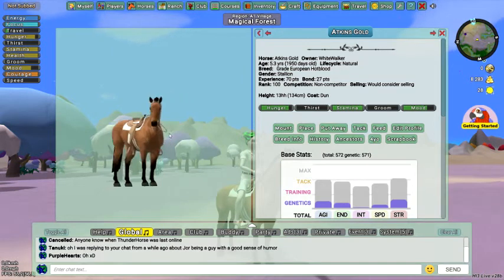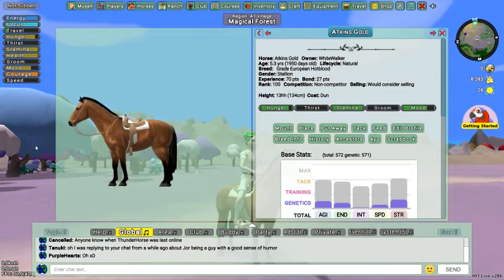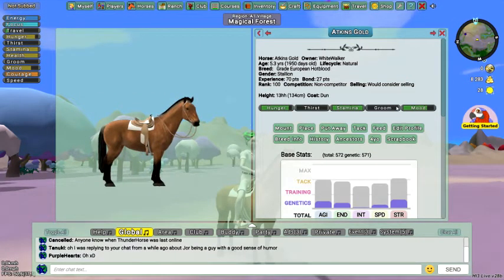Here's his profile — I really like how he looks. It says he's a great European hot blood, but his colors suggest he's more of a cold blood, really a Scandinavian — specifically a Norwegian breed. He is a stallion, five years and three months old, and his life cycle is set to natural.